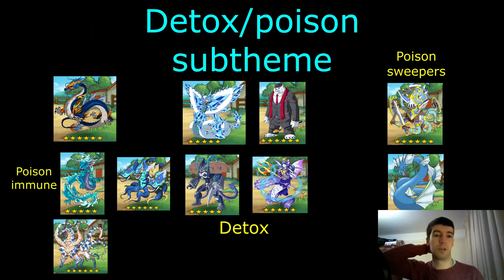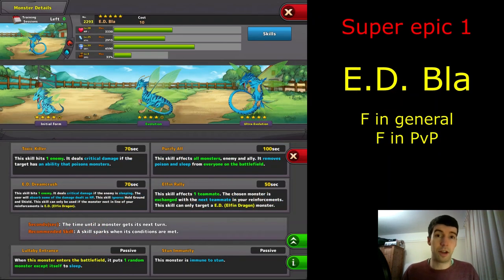Finally there's the detox/poison sub-theme — water uses poison a bit and has some detox mixed in. It's not a lot of support and I'd love for this to be explored more. I'd love for Atlan Tyrant to get buffed so something like this becomes more worthwhile. But that's another sub-theme.